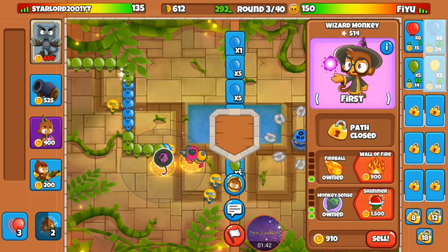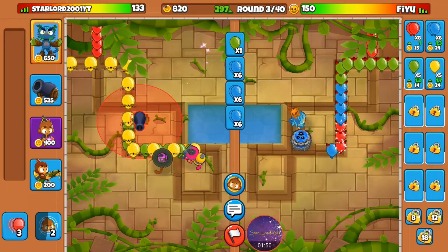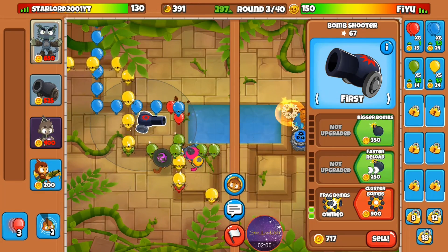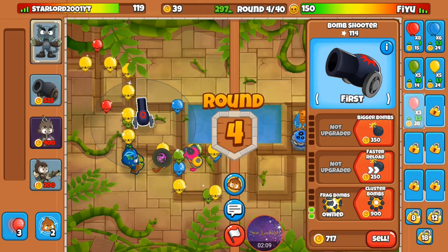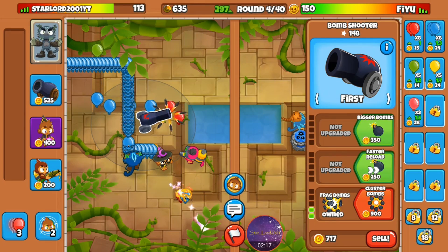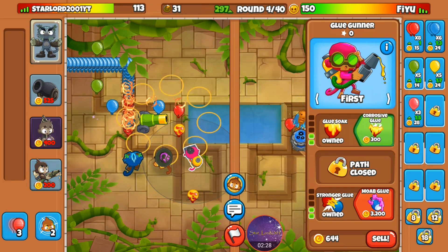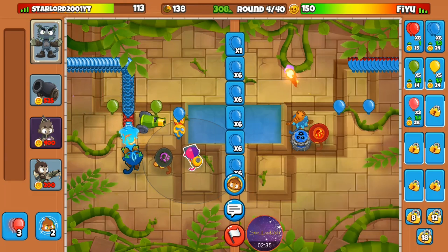Let's grab glue soak. He's already sending greens, which I do not want. Why are you making such a big push so easily? I'm gonna have to get that cluster bomb ASAP. I also grabbed balloon dissolve. Okay, let's go back to sending blues.